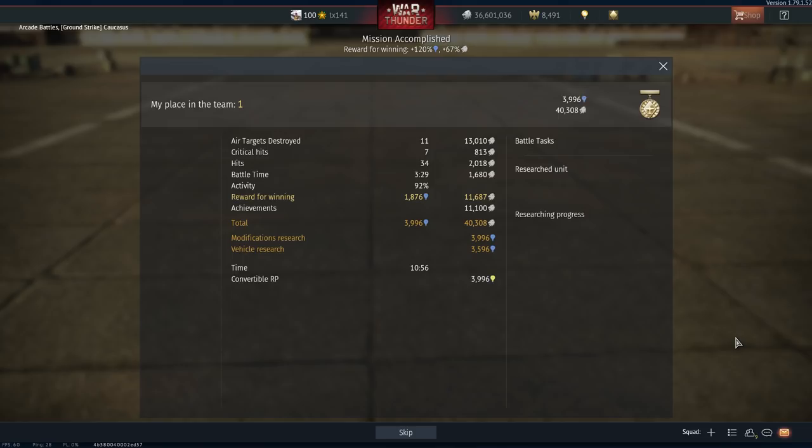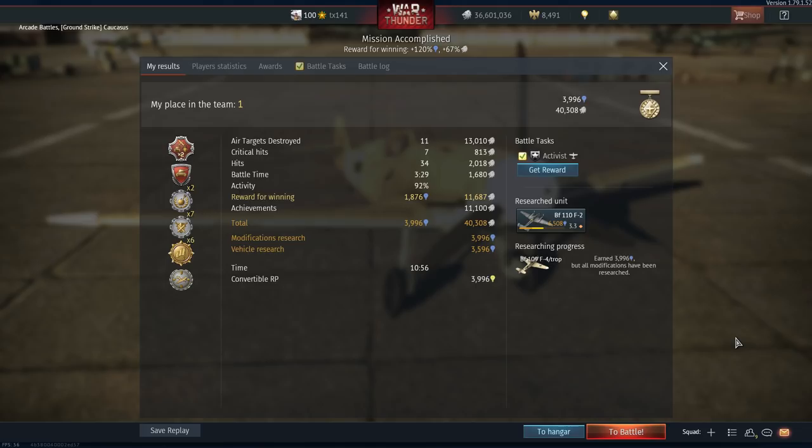With our 11 kills we're able to pick up 40,308 silver lions and 3,996 research points.